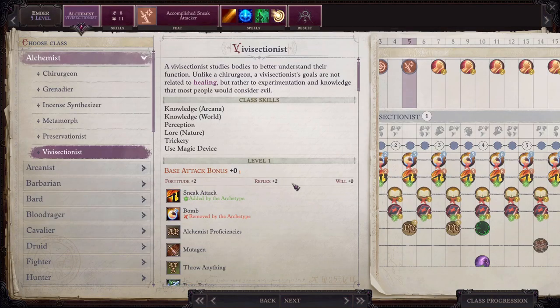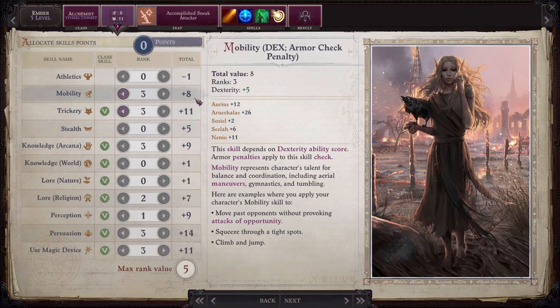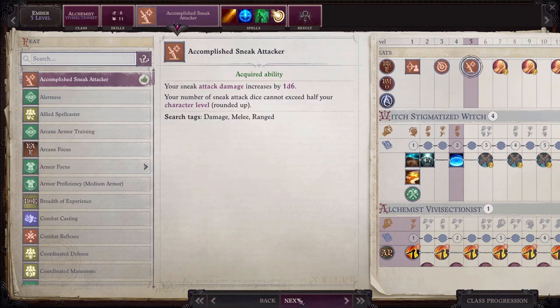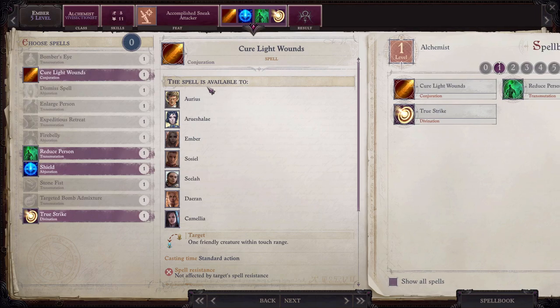At level 5 we'll take vivisectionist for Ember's class. This is because we need sneak attack to gain access to the arcane trickster prestige class, and the mutagen ability that vivisectionist gives Ember makes it the best choice to get this sneak attack. Now put three of Ember's skill points into trickery and one into mobility. Take the accomplished sneak attacker feat, and the spells we're going to pick for Ember are Cure Light Wounds, Expeditious Retreat, Shield, and True Strike. Cure Light Wounds is probably the only one of these spells that's worth using — all of the other spells will never last more than a minute. True Strike might help if you have to land an attack and might be worth sliding in once Cure Light Wounds is too outdated to be useful.